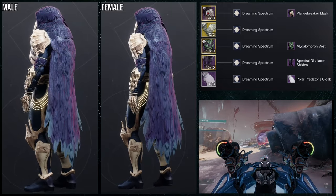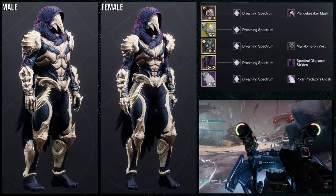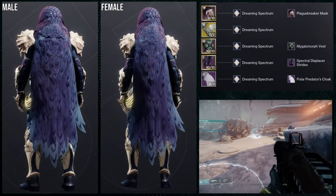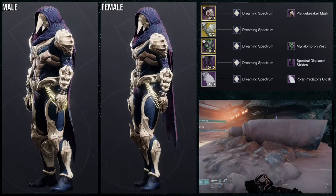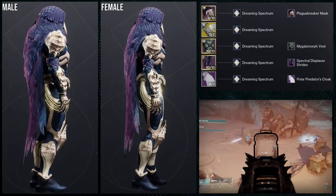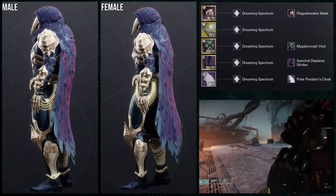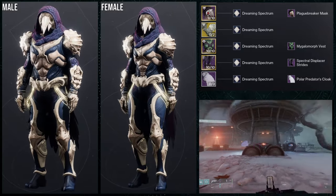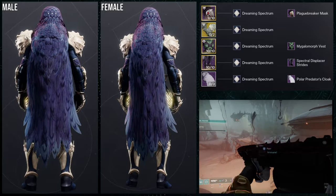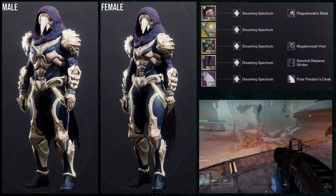The same thing for the boots — the boots have that pointy bit on the big toe. And then the Megalomorph Vest specifically because it has that human anatomy look, like the pecs and the stomach muscles. And then the Polar Predator's Cloak because it was fur, or more specifically feathered. Shader-wise, Dreaming Spectrum, because Megalomorph takes shaders as an off color which is really annoying, so I just decided to use Dreaming Spectrum to combine everything.